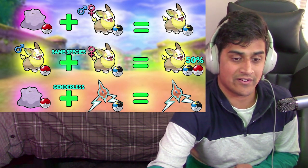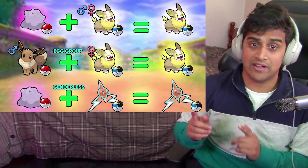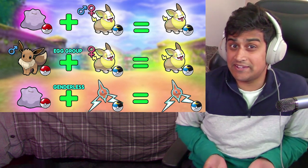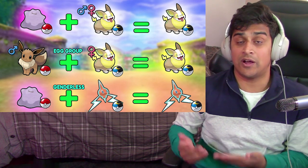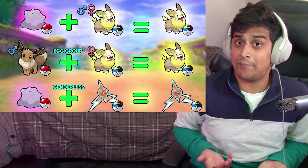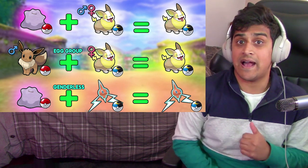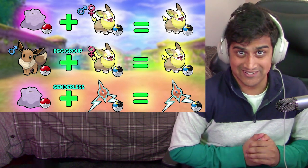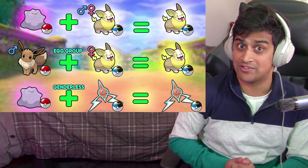We've got one more example — it's the Eevee one right here. Pokémon within the same egg groups act a little bit differently. You have a male Eevee, which is in the Field egg group along with Yamper. In this case we have a female Yamper with a Moon Ball. What's going to happen is the Eevee is not going to pass its Pokéball on — the female will pass its ball onto the offspring. The female passes on their ball to the offspring.